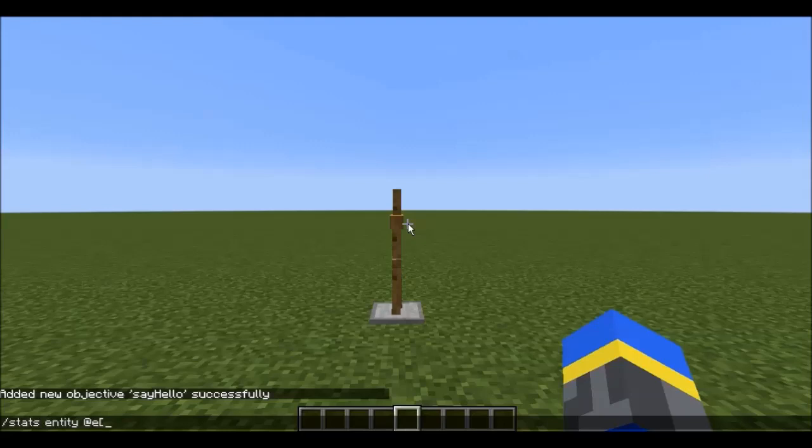This next command is the most important part of the whole process. We're going to link queryResult to the objective we just created. I'll explain what that does in a moment.